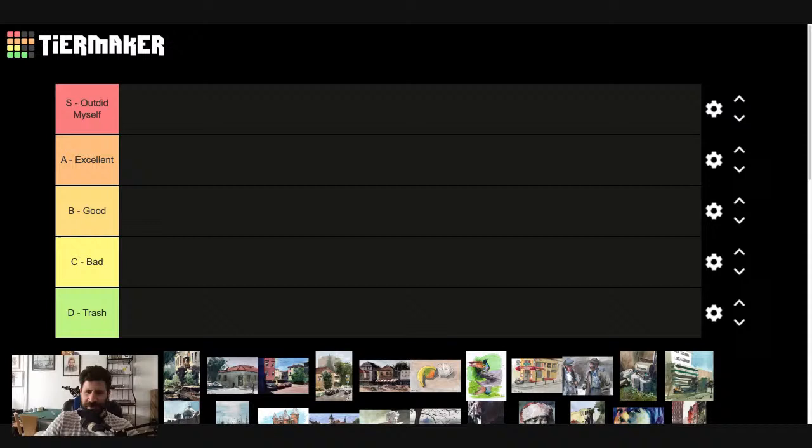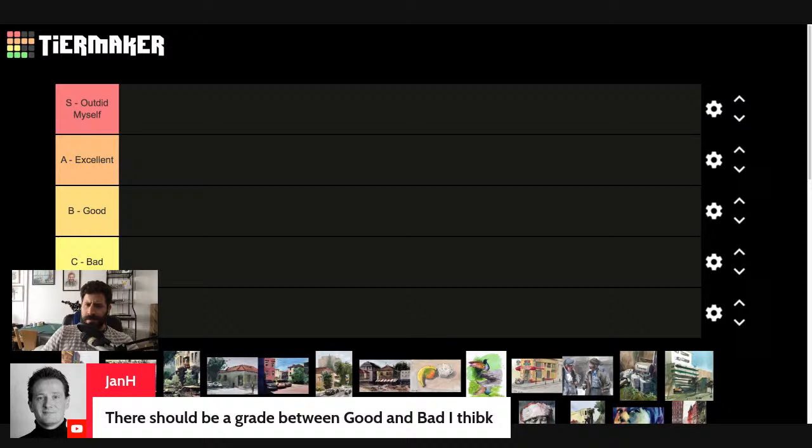Here's what this shows about my perception: good to me is not good enough — I strive for the A, sometimes for the S. B is middle — it could just say 'okay.' And A should be good. Hopefully that makes some kind of sense. Let's get started with the first one.